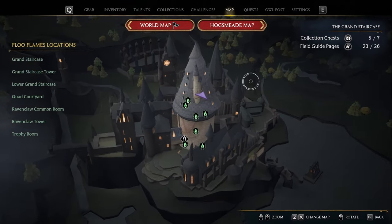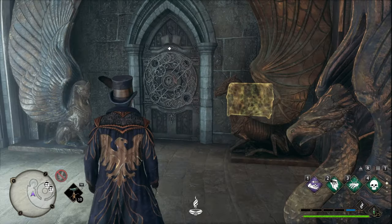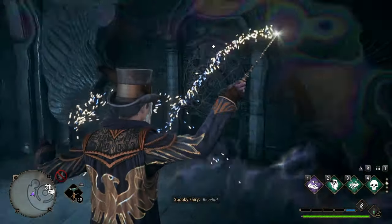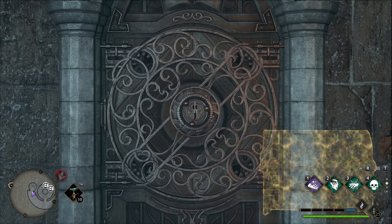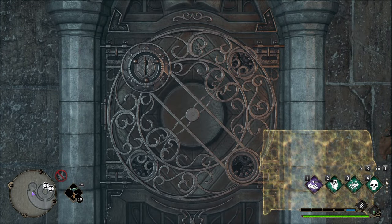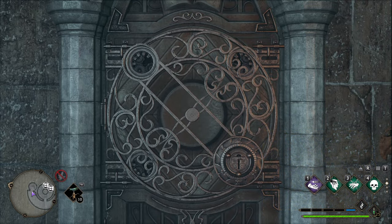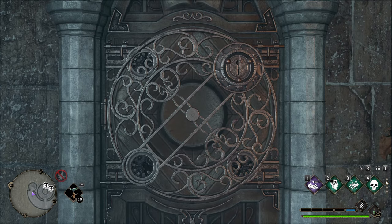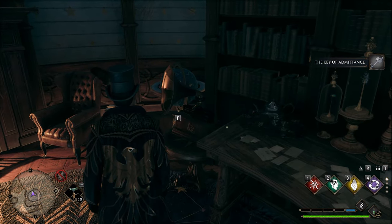Hello everybody. In this video I'm going to show you how you can open this door in the area near the trough room, where there is a lock and decoration but you wouldn't be able to open it until you get the key. Basically you need the admittance key — this is the key that opens that door.